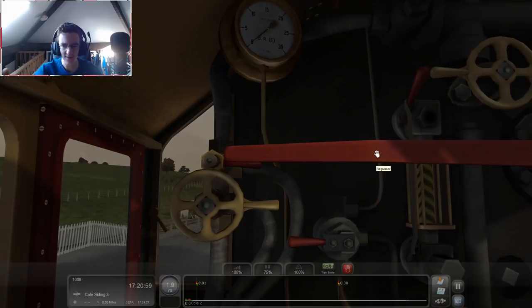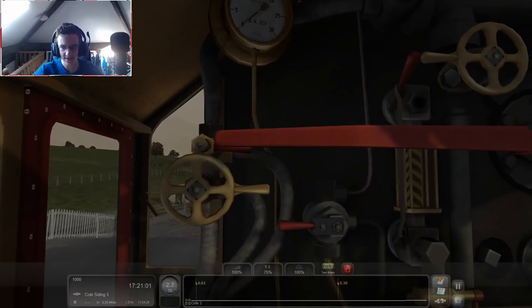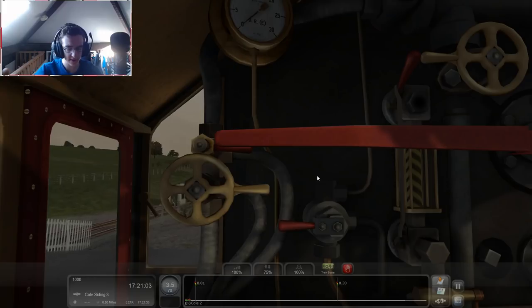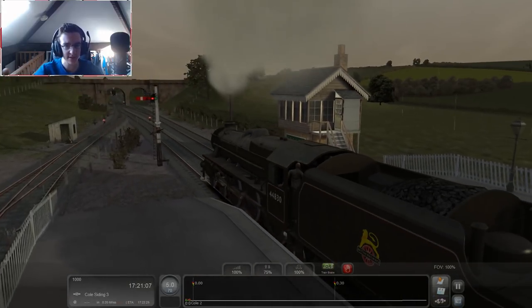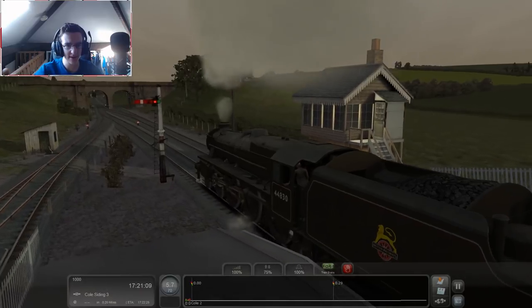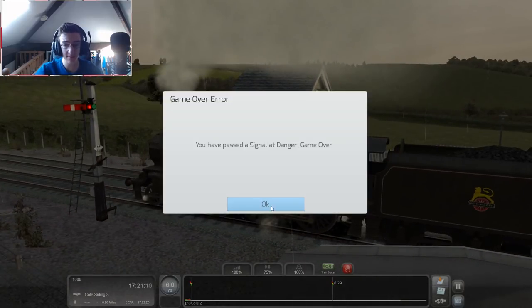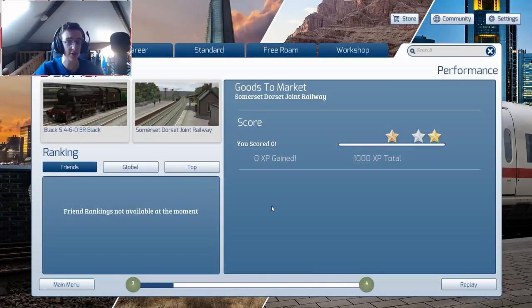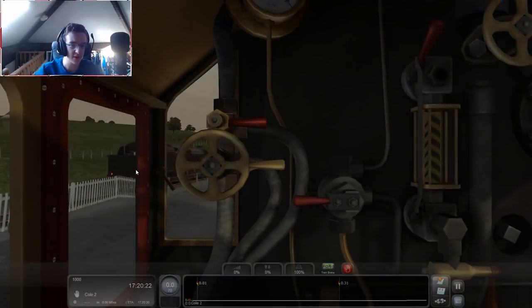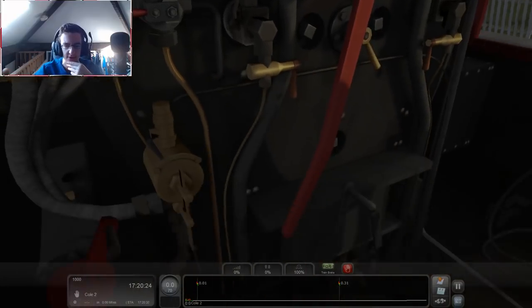That should allow us to start going forwards. And then we open up whatever this is, and we start moving. I don't know what that piece is. The regulator. I don't know what I'm doing. Is that on red still? Oh god. Am I gonna lose? I might lose. I need to start that again. I can't set up so quickly. While we wait for that locomotive to get out of the way, we can have a little look around in here.